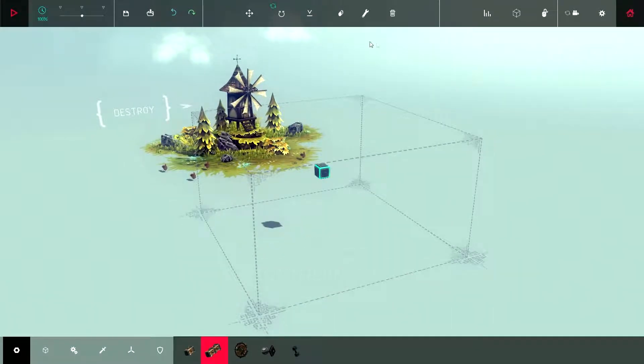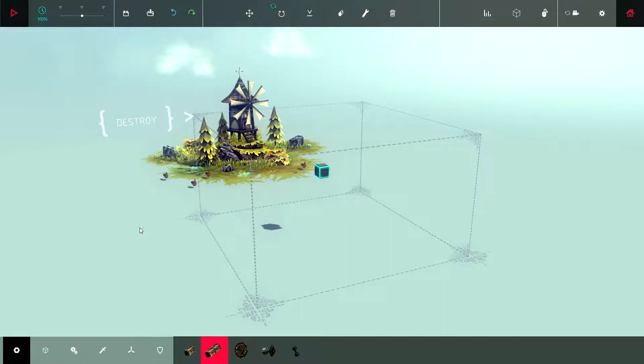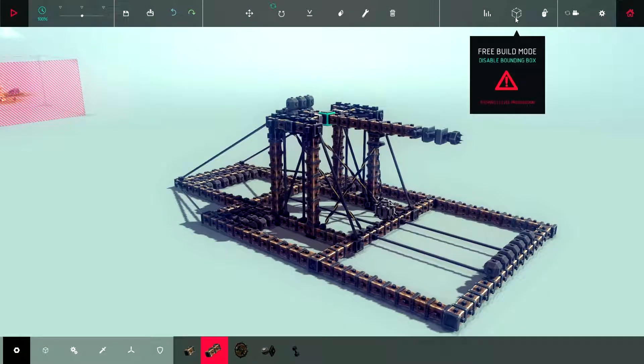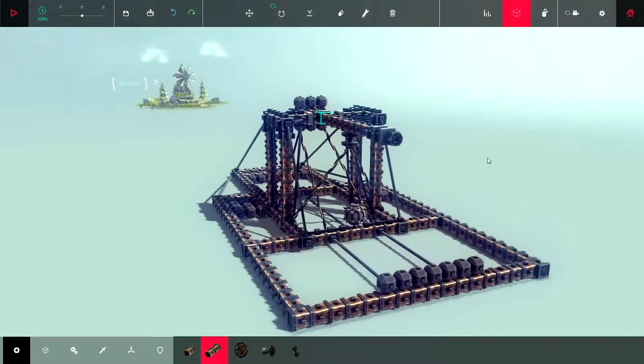I'm not going to start from scratch because I don't really want to build it all again, because that would take a while and we're going to have to break all the errors. I'm going to go ahead and just load the ones I built. Let's go through Trebuchet number one - this is the first one I built. We're going to go ahead and turn off mission and activate free build mode.